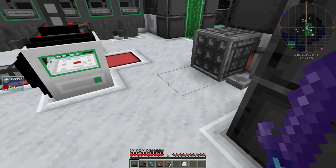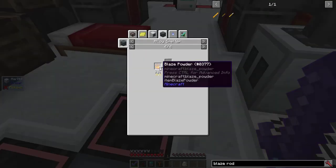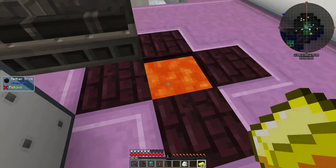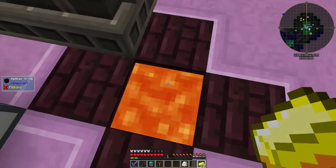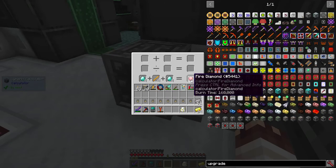I need blaze rods. I recently created a set of scripts for a peaceful player that lets you craft mob drops at a reasonable price, and I installed it on this modpack. Blaze rods require blaze powder, and blaze powder requires demon ingots. To get demon metal, you throw gold into a pit of lava surrounded by nether bricks. With 4 blaze rods and 8 diamonds, I get 4 fire diamonds.